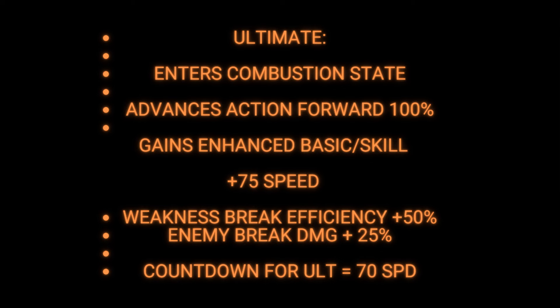Just because she gains speed during the Combustion State doesn't mean you should ignore speed — it's probably the second most important stat on the character. While in this state she also increases weakness break efficiency by 50% and break damage received by the enemy by 25%. You're obviously going to want to build her for a super break team with the Harmony Trailblazer and, if you can, with Ruan Mei as well, since those are the two best break supports in the game. These break effects last until the end of that particular action, so keep that in mind.